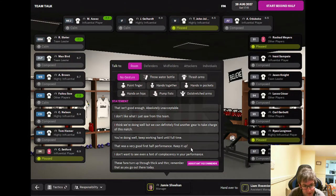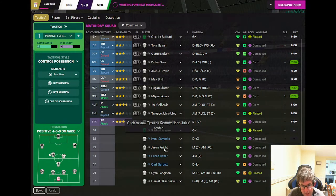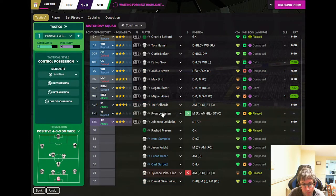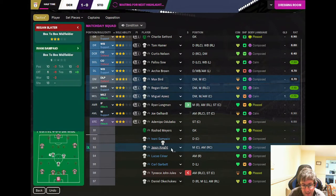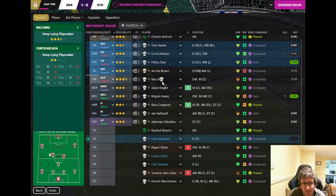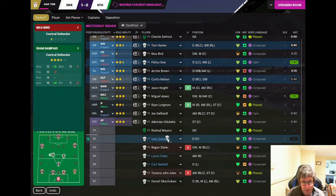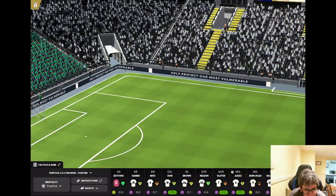We're doing well and can definitely find another gear. Time to make changes: Tyrese John-Jules comes off for Ryan Longman, swapped to the right. Regan Slater comes off for Jason Knight. Curtis Nelson will drop into defensive midfield replacing Max Bird, with Ivani Sampaio coming on for Bird. Three changes at halftime due to player tiredness — we'll have to hope the lads can hang on to the 1-0 lead.